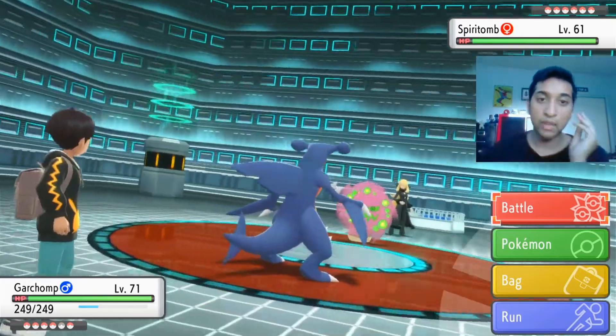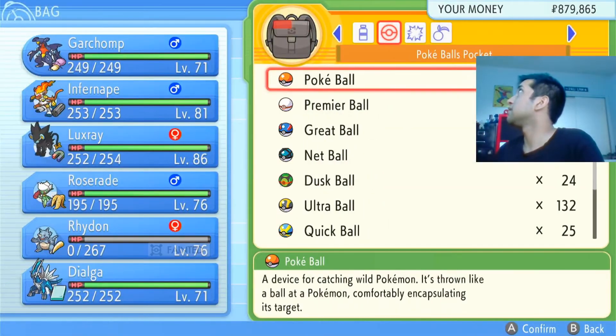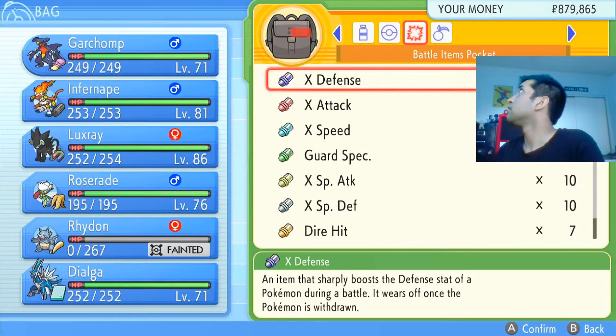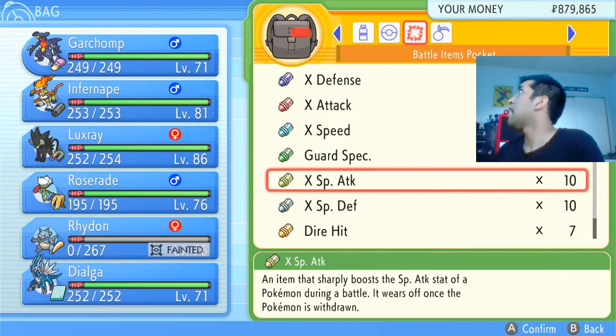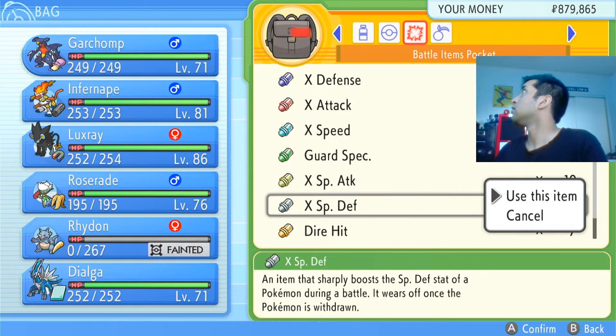If it gets low, we heal it up. But for now — X items. Battle items — X Special Defense with Garchomp.